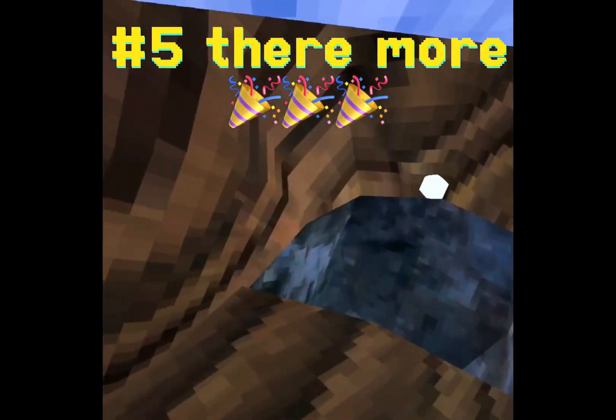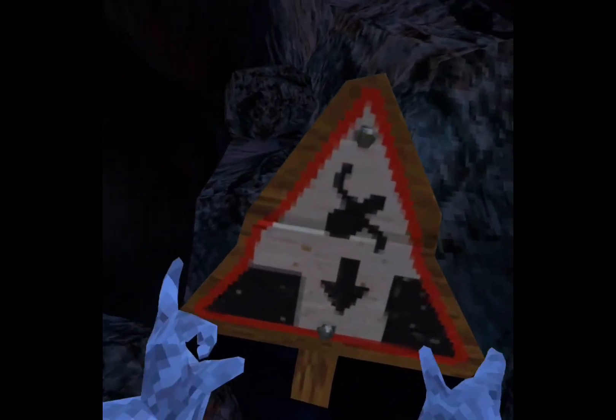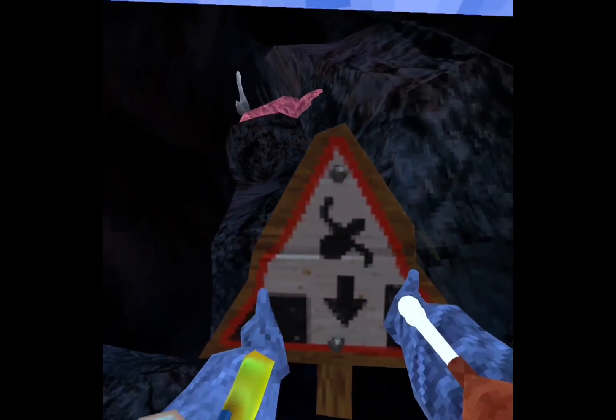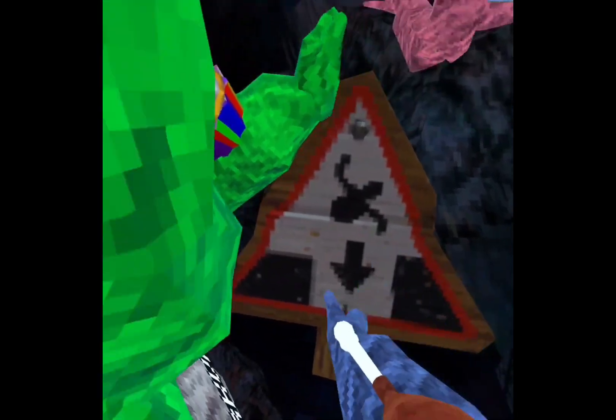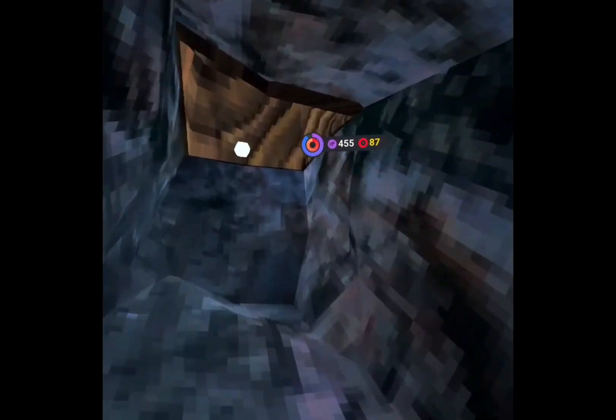Another secret in the update: if you go down to caves, there's a sign. Instead of it being like the mining one, it looks like this. I think it's going to be like a ravine or something — or maybe even a tunnel.